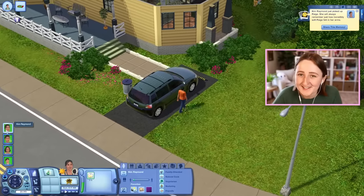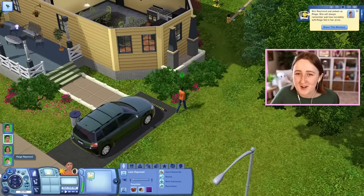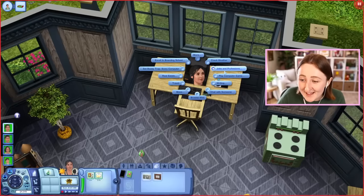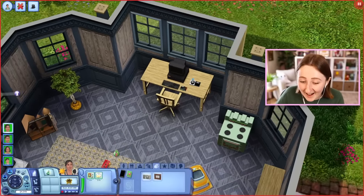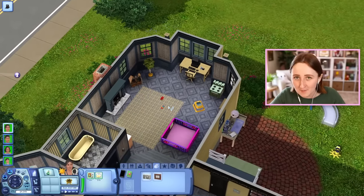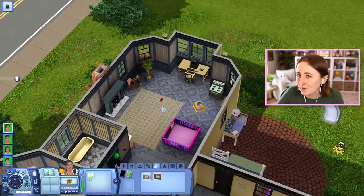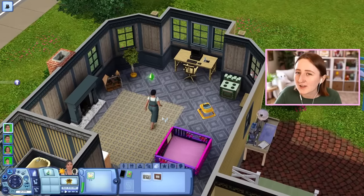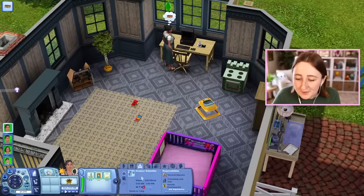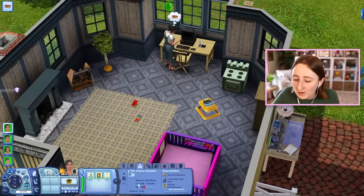In this household I've got a sim named Kim and her three kids — she has a teen, a child, and a toddler. I thought we could join the daycare career, because this was like my favorite part of the entire Sims 3 Generations pack. You could run a daycare from your house and parents would come drop off their toddlers and you would just take care of them all day. It sounds like it wouldn't be very fun — it is a lot of work and your sim makes very little money — but it's kind of a fun feature.